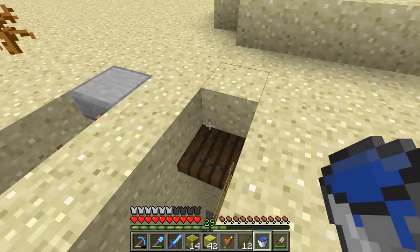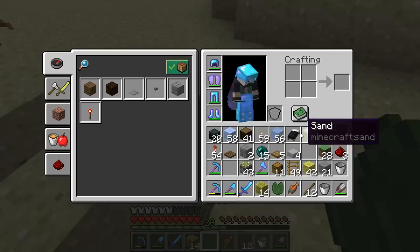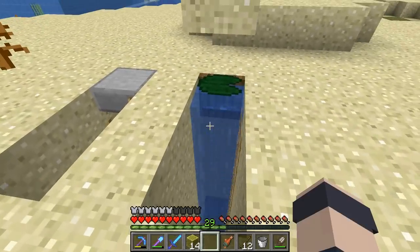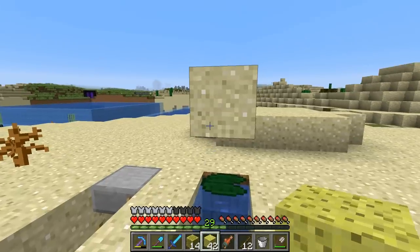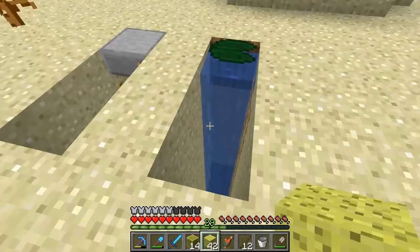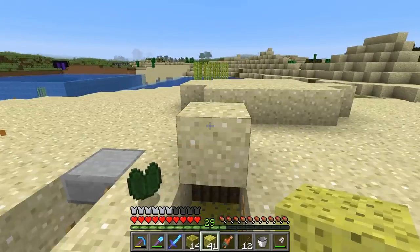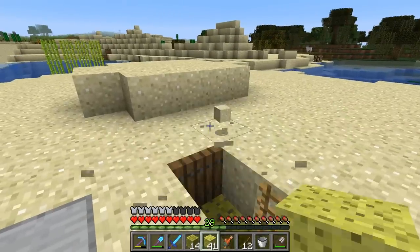So we get ourselves a trapdoor with water in it, then we put the lily pad on top, and a piece of sand on top of that. And we're going to absorb the water with a sponge. What's going to happen to the lily pad? What's going to happen to the sand? Do you guys know? Here we go. So the lily pad pops off — it doesn't disappear — and the sand doesn't float. It actually falls.